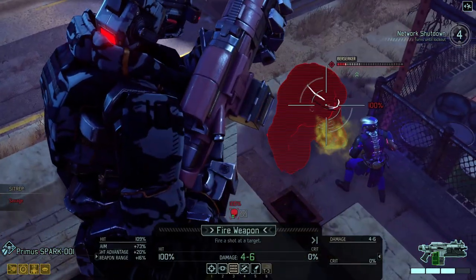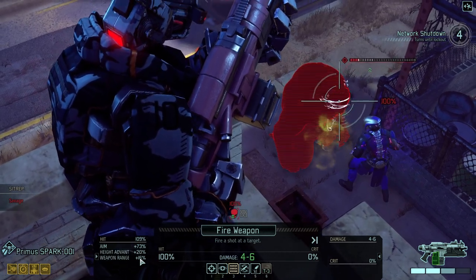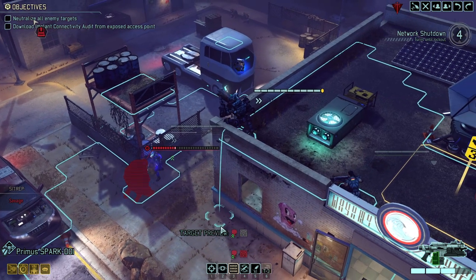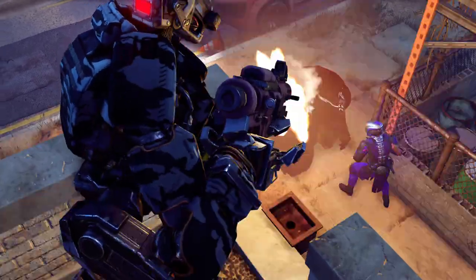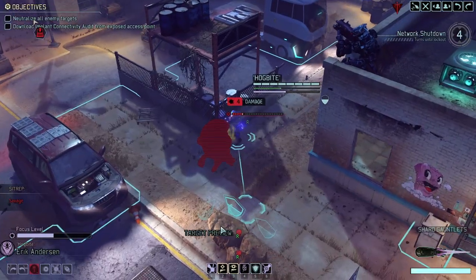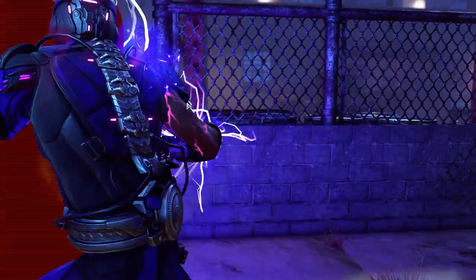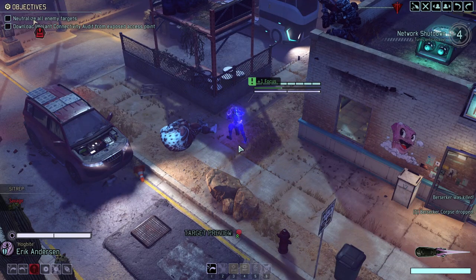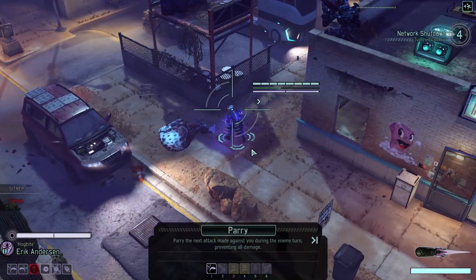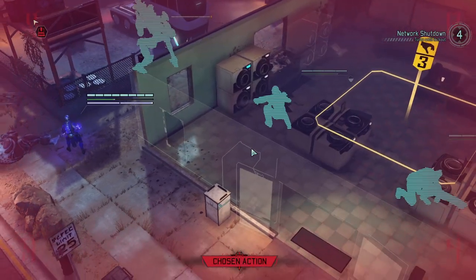Definitely wanted to hit, so 100% — but the aim together with weapon range would not be good enough, which means we need to stay on high ground. There we go — that's the second focus we needed. Continuing to parry in the hopes of the Chosen moving right back into us.